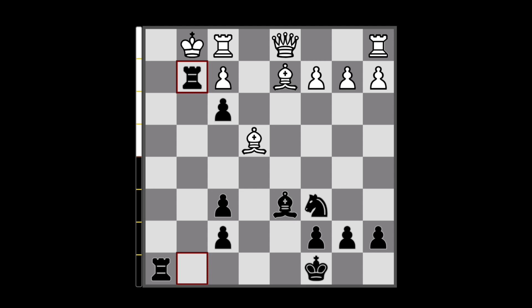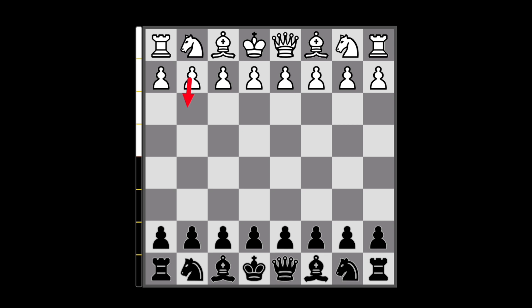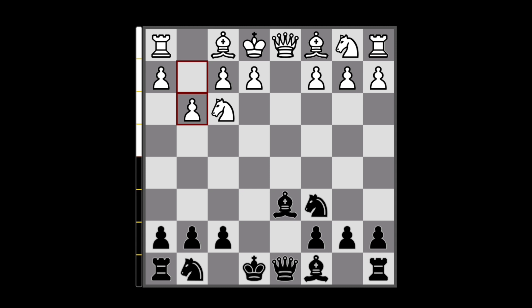Alright, let's look at another game. So oftentimes people are going for this setup with a light-square bishop fianchetto. So let's talk about that for a minute. In this game, my opponent once again accepted the gambit, and on move 5 he goes for g3 to fianchetto his light-square bishop.